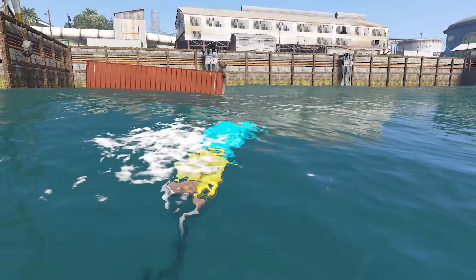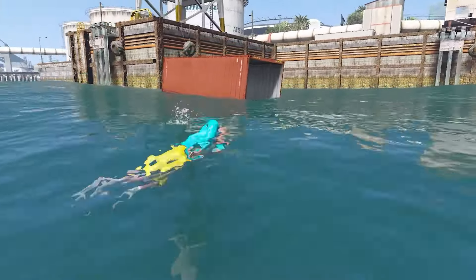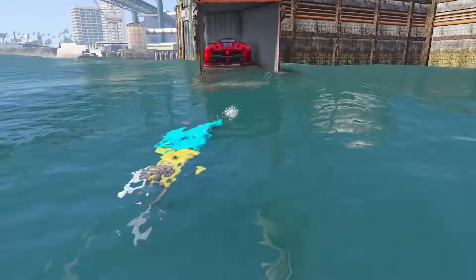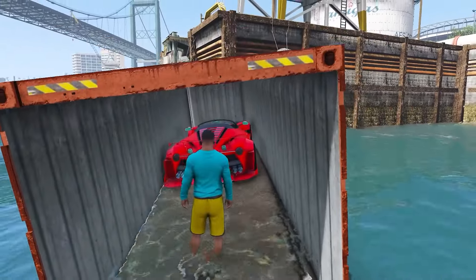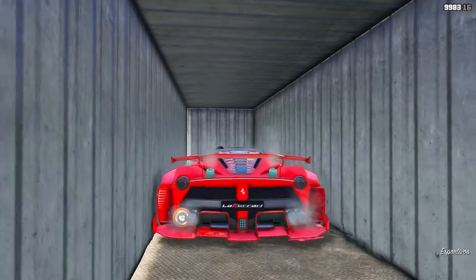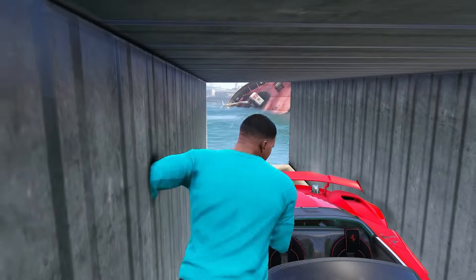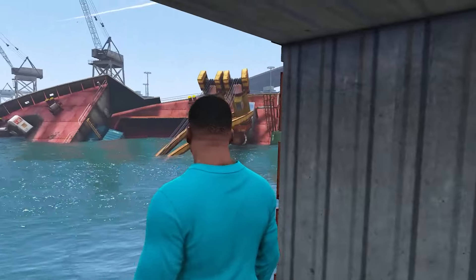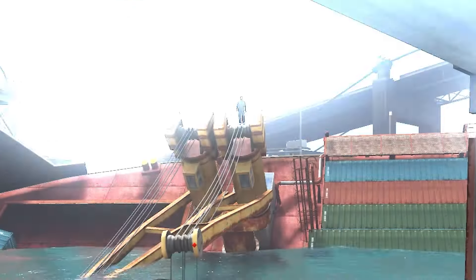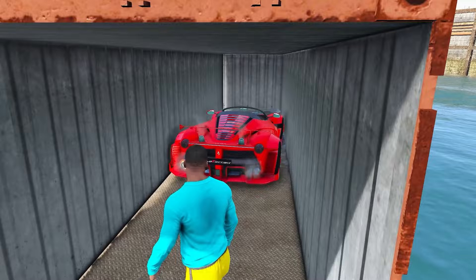If it's floating, there's something inside — for sure it can only be our beautiful Ferrari. Why didn't Lamar tell me about this before? This car is really incredible. I just don't know how I'm going to get it out of here — we're in the middle of the water, it's going to be impossible. Do you have any ideas? Don't worry bro — everything's been worked out. Just get in the car. Great — since you're asking, I'll stay inside and wait.